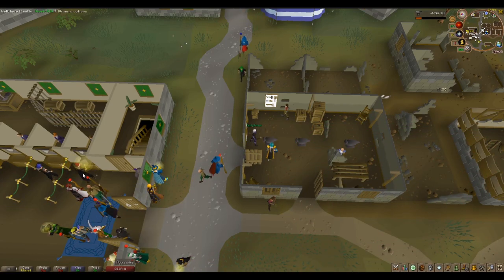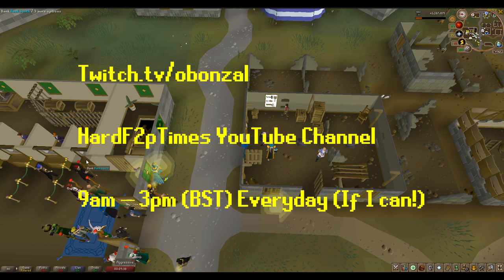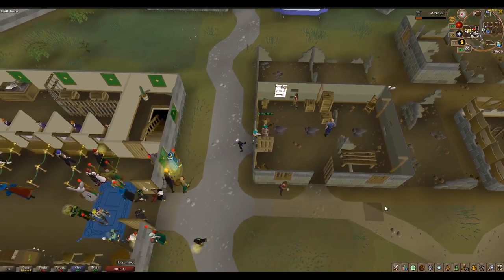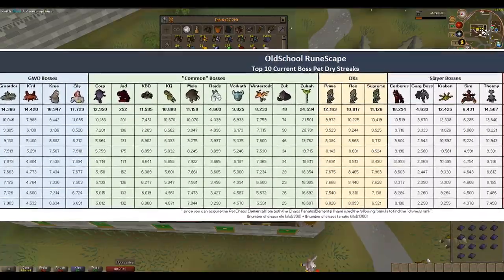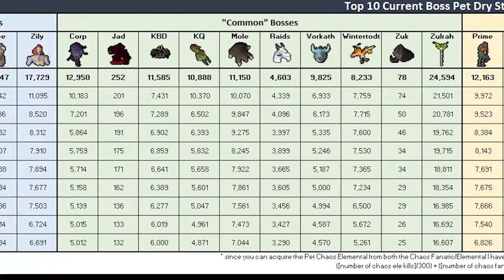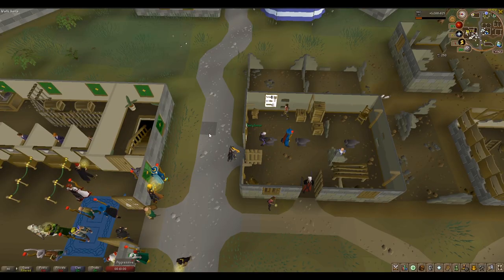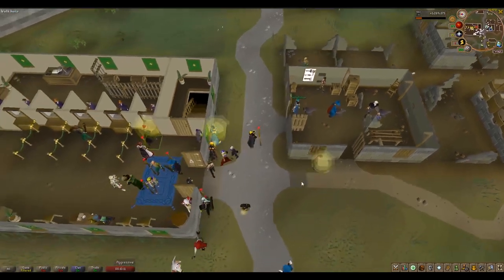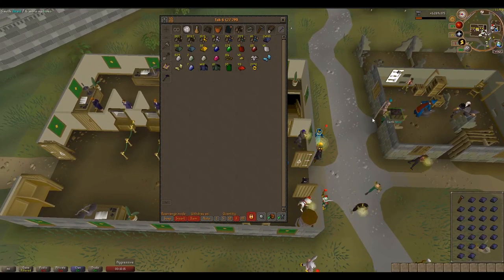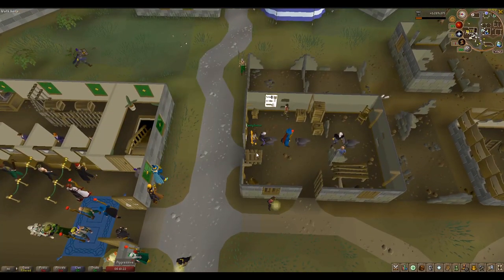I hope this helped with your first bond and you've got some idea of what to do now. I'm very shortly going to start streaming my dryathlon series — where I try to go as dry as possible on a pet. I'm going to start with Giant Mole; the top 10 dryness record for Giant Mole at number 10 is 7,044 kills, so I'm going to kill at least 7,044 Giant Moles. If I get the pet before that I'm going to drop all the loot I got from Giant Mole and make this drop public, so follow me on YouTube or catch me on stream to find out when and where it's happening.